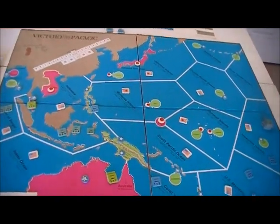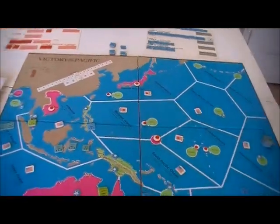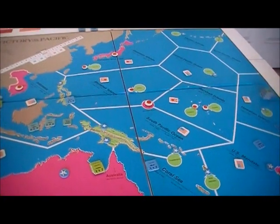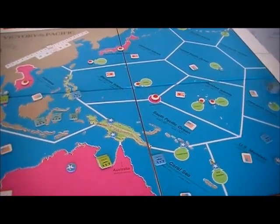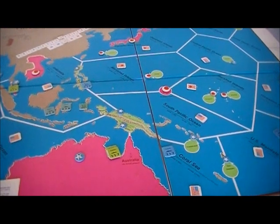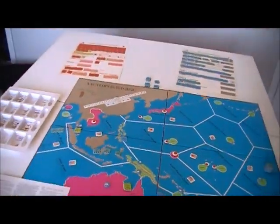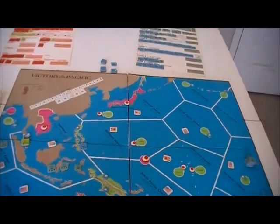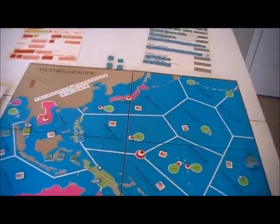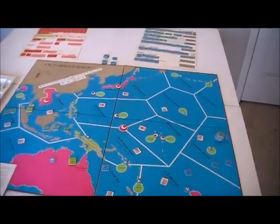Then the Japanese player moves his amphibious units - essentially his marines. They can go two spaces and they don't have to make any kind of speed roll. In fact they have a speed factor, but that's only there for evading after combat.